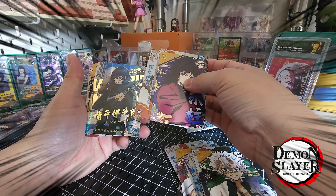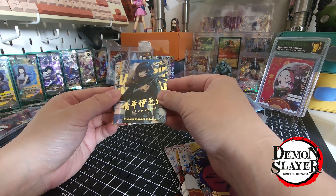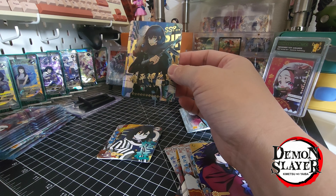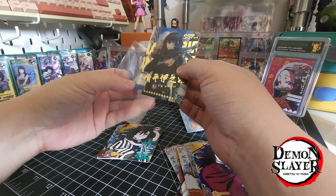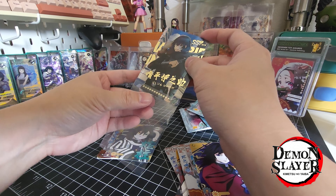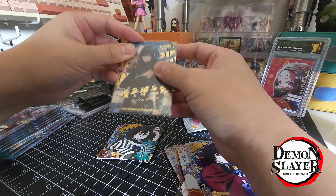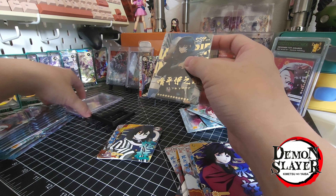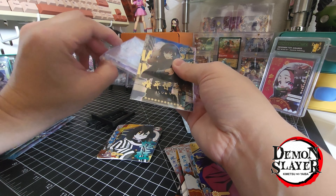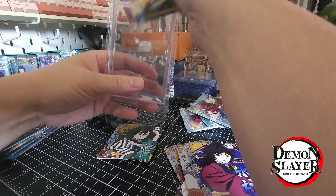NANI! Well, I'll be darned. Got a really nice SSP — one I would've wanted, because it's my boy Inosuke. This is from the rainbow box, and we haven't found anything worth adding into it on there.